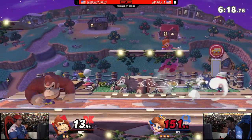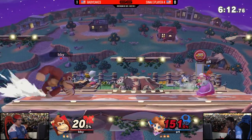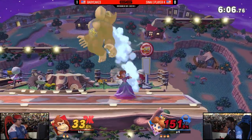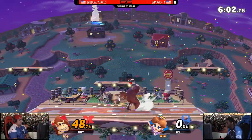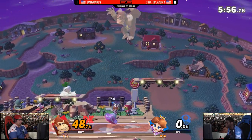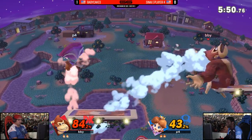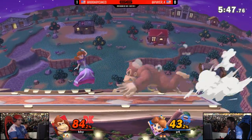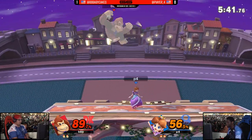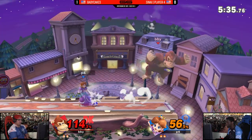Someone's gonna die — and Player Four made sure it wasn't him. Finally, Player Four with the first real lead he's had in this set so far. More than happy to play this, a lot more patient now. I like the attempt from Baby Cakes with the dash back and forth, trying to expect Player Four to jump since Daisy and Peach do like to jump a lot. Unfortunately, with that dash attack whiffing, it allows Player Four to close in that space and take that stock. Very, very nice coming out from Player Four, just preventing Baby Cakes from getting anything on stage happening.